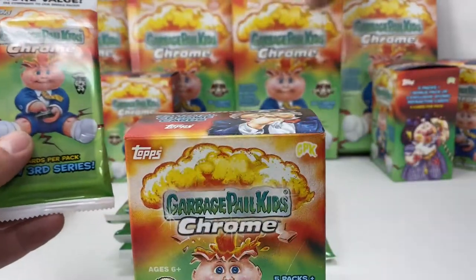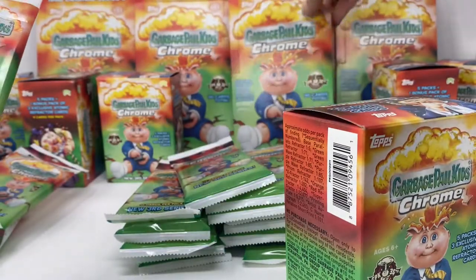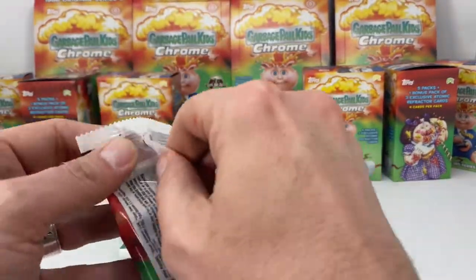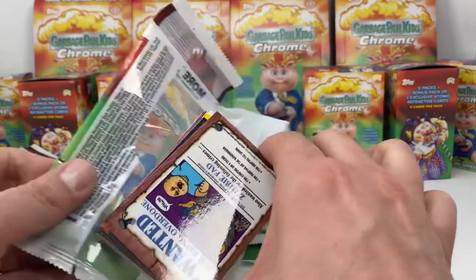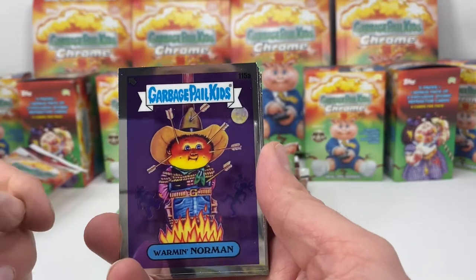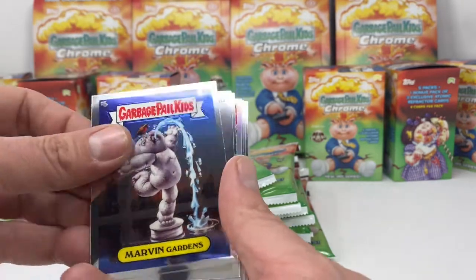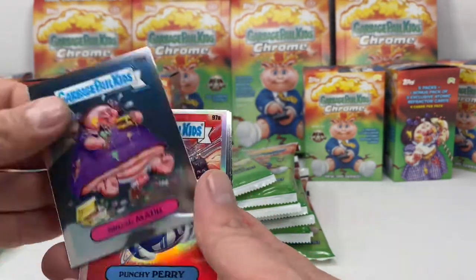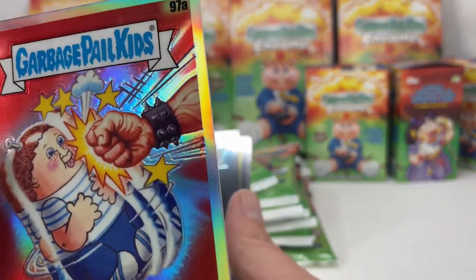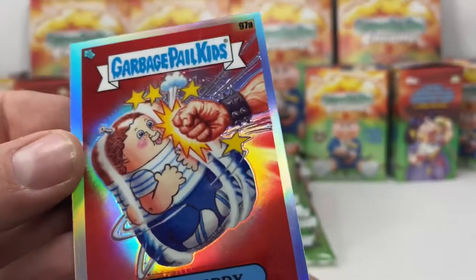I've opened blaster boxes, value packs, and hobby boxes. Hobby boxes at least for me have proved the most productive — they've been really giving me the best cards. Mormon Norman, Snooty Sam, Totem Paula, Marvin Gardens, Hothead Harvey, Broad Mod, Punchy Perry — in a refractor. I always love that — look at that arm, this muscular arm with a spiked bracelet, super cool.